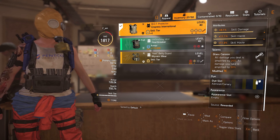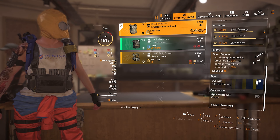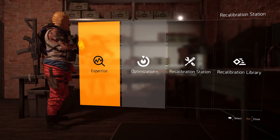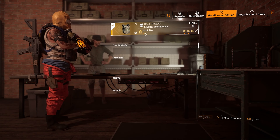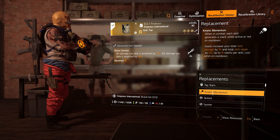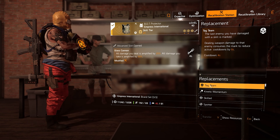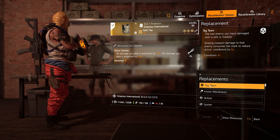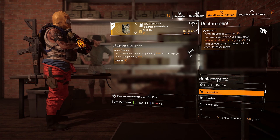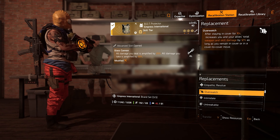Skill efficiency means that for 1% of skill efficiency we get 1% skill haste, 1% skill duration, 1% skill damage, and things like that — it's like weapon handling but for skills. The holster has one skill tier, 12% skill haste, and 10% skill damage. On the chest piece I decided to go with Glass Cannon because it gives me 25% amplified damage, which also applies to skills, so the oxidizer benefits from it. If you don't feel confident playing with Glass Cannon, you can go with Kinetic Momentum for 15% increased skill damage, Tag Team to reduce cooldowns, or Overwatch which increases weapon and skill damage by 12%.